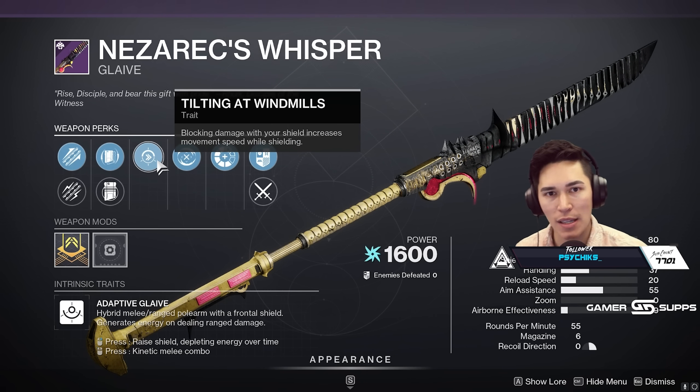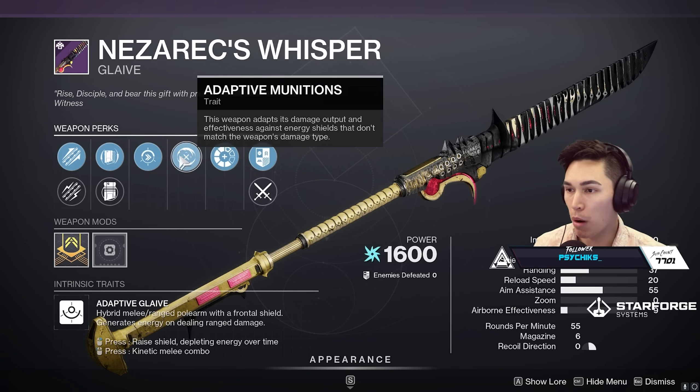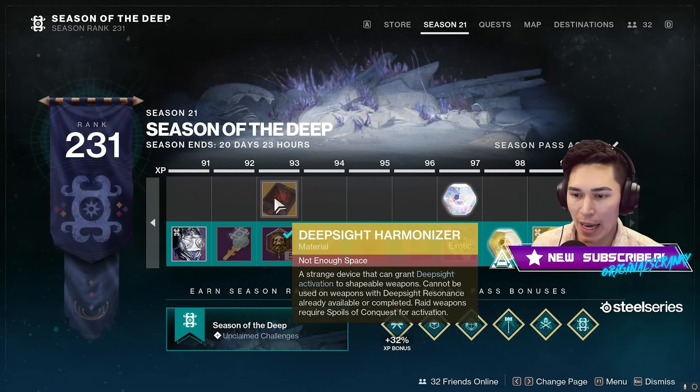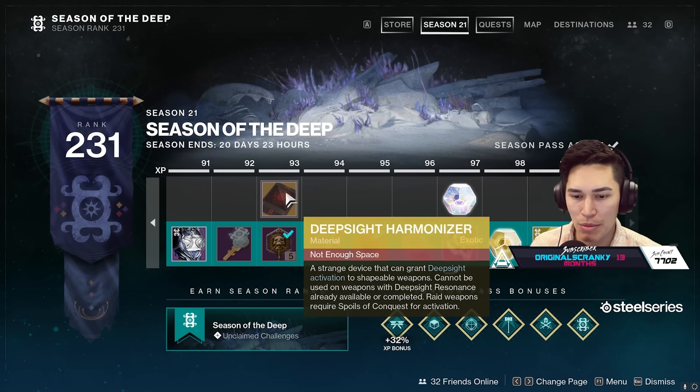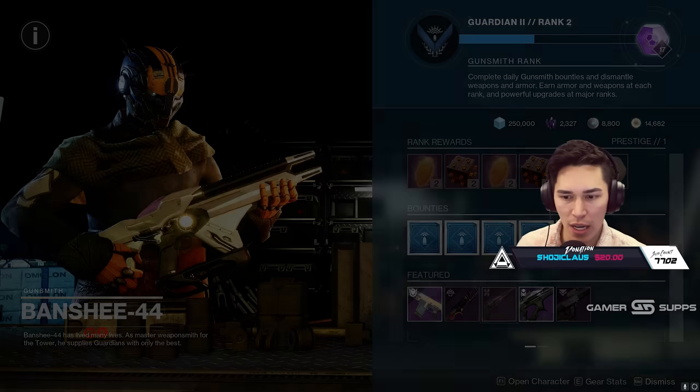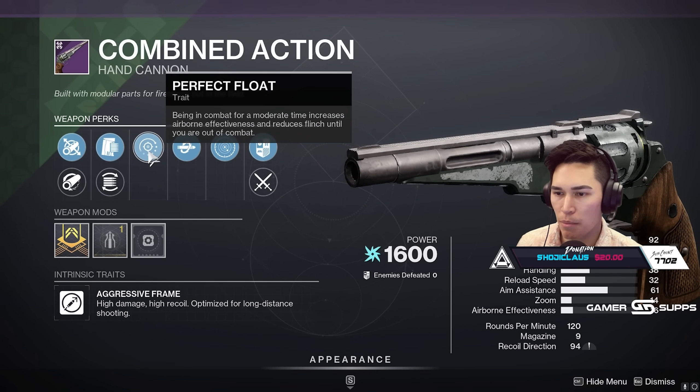We did the testing, a lot of pre-testing. Nesrax Whisper — listen, I know Glaves are not in the best position right now, but if you're looking to actually get the crafted roll of this, pick it up. Go to your season pass and use Deep Side Harmonizers and you can apply it there to Nesrax Whisper. We've got Compulsive Action and Kill Clip.